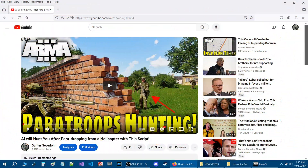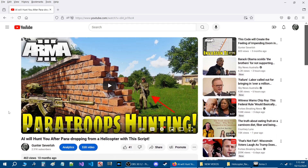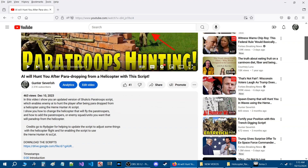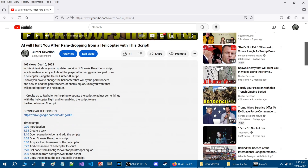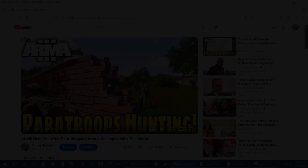I have another video called 'Paratroops Hunting' which uses another paradrop script that works with the Hearn Hunter AI script. It's a really easy setup and you can do the same thing we just did using that Hunter AI script — it shows how to use an alternative version. Thanks for watching, I'll link that script in the description. See you next time!